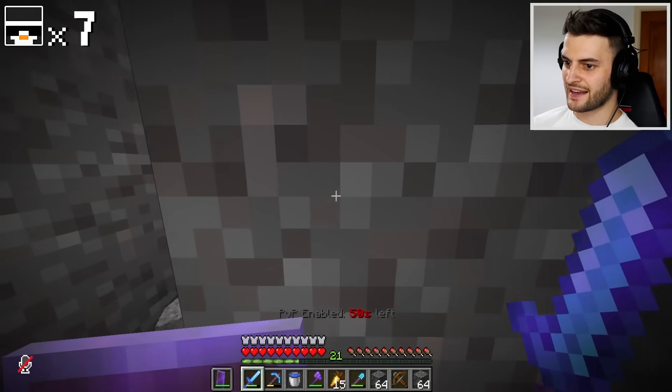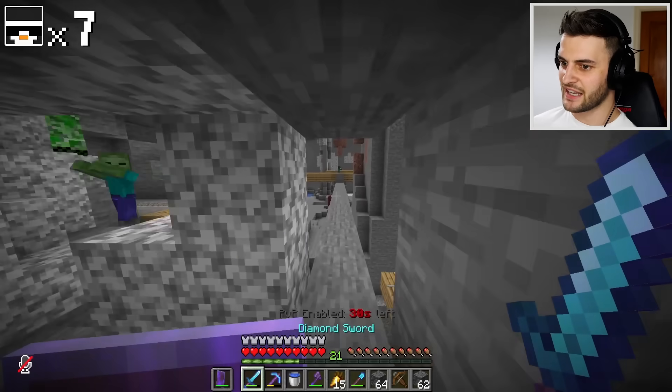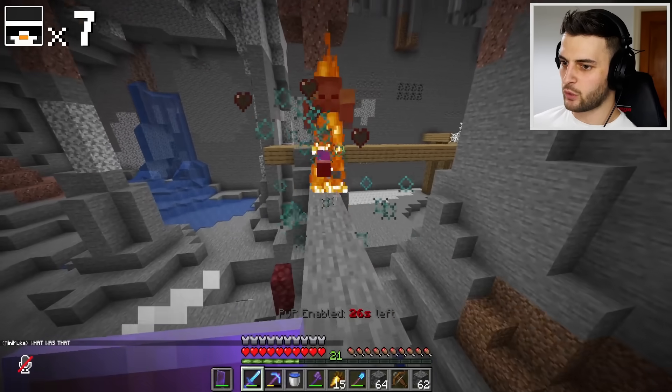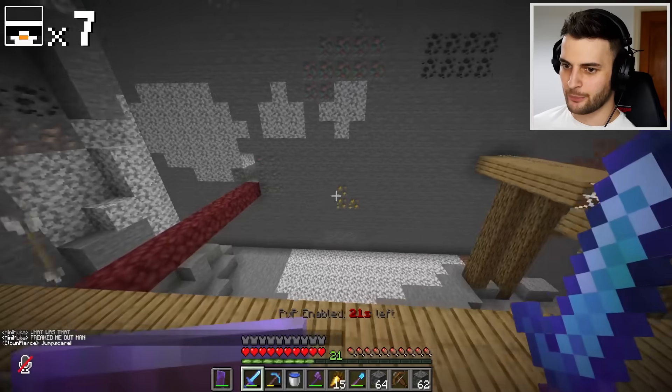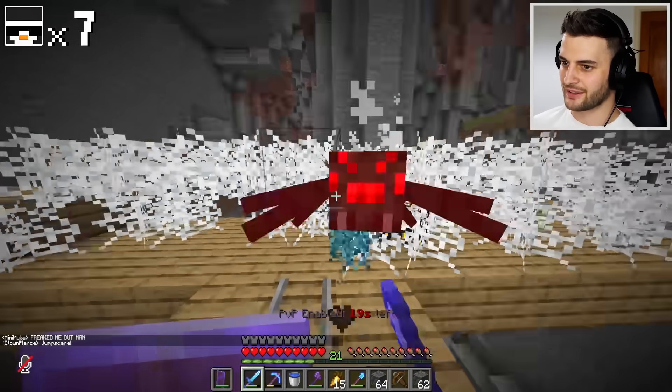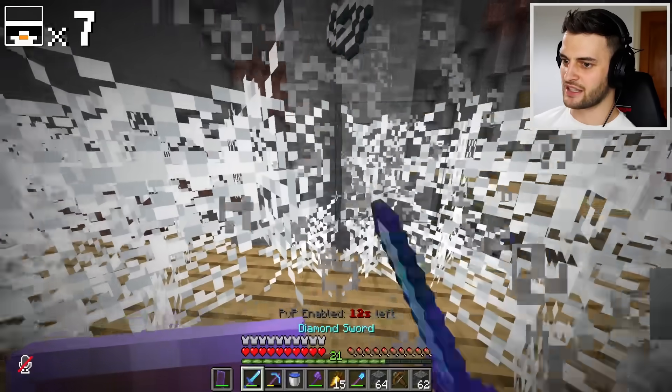Somebody has just created an end portal — I just heard the sound for it. Could I go to the end? I mean, it is technically where I'm headed anyway. If I had to guess, I'd say Clown Pierce. Minnie's blown the cover now — Clown Pierce is going to know that I know he's activated the end portal. He probably already knows. He's a smart guy.